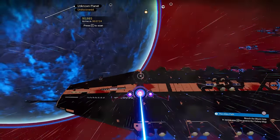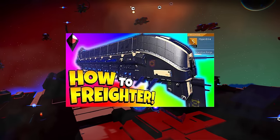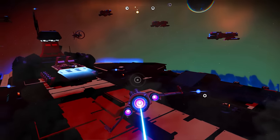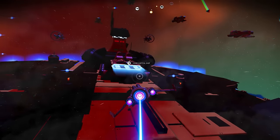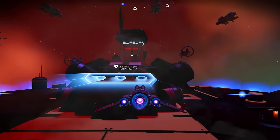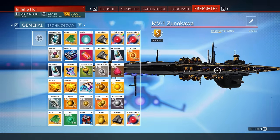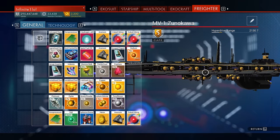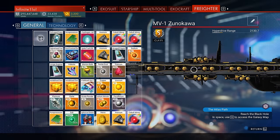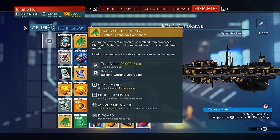On a final note, this is my freighter. I got it around the time I posted a video about how to get a maximum rank freighter in No Man's Sky. In the video footage I showed a different one because I actually found both, and I thought the other one would look better for the thumbnail. But this is the freighter I ended up keeping. It's been with me for at least two and a half years — at least as old as Atlas Rises.